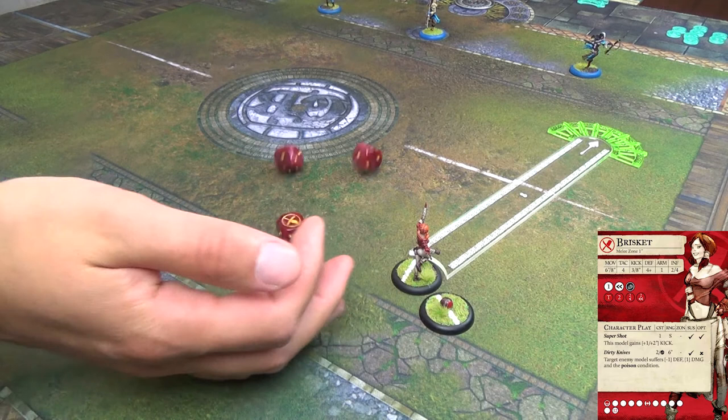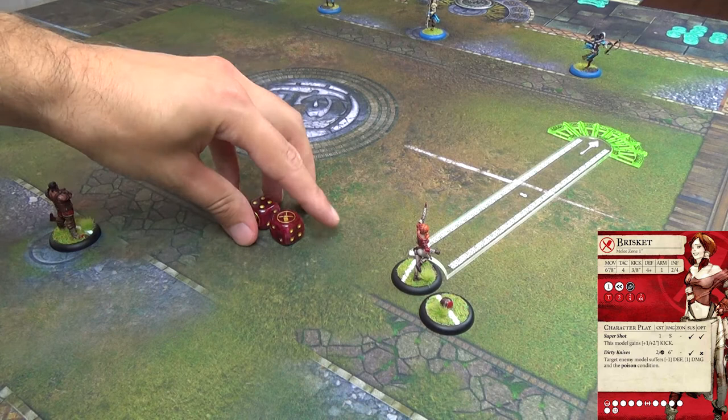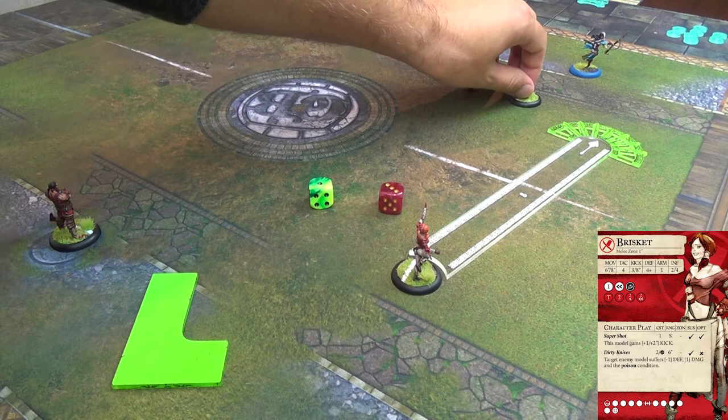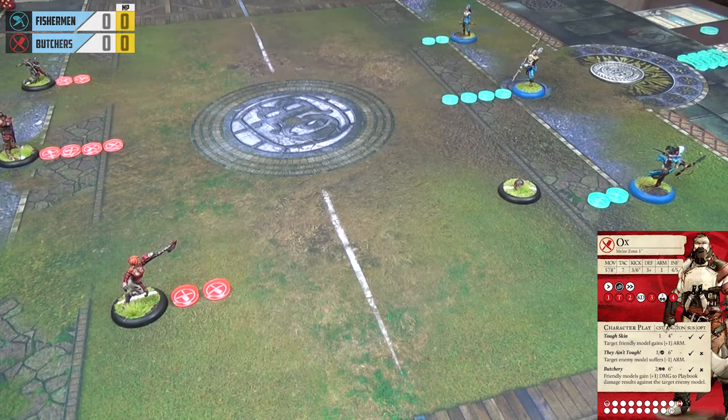She rolls a six, a four, and a six — all successful. Getting at least one success allows us to re-roll the scatter if we don't like where it goes. If the kick had failed, we'd have to accept the first scatter result. We roll a green die for direction and a red die for distance — it goes one direction, three inches — comfortably over the halfway line and within the boundaries of the pitch. Brisket can be very happy with that, and we will now go to influence allocation for the first turn.